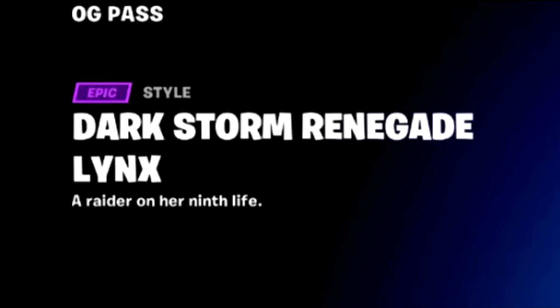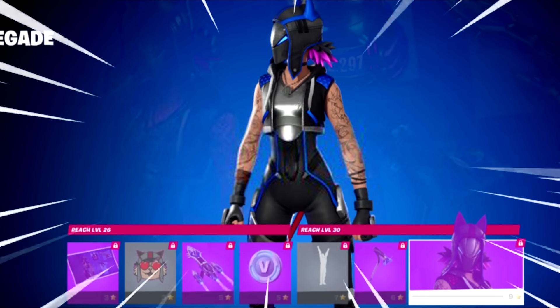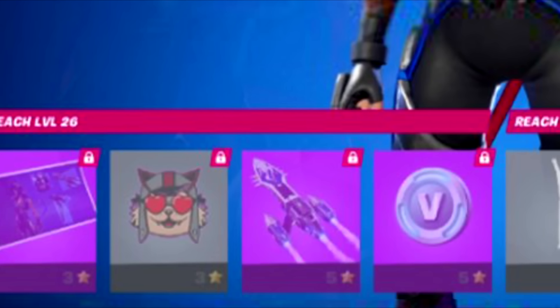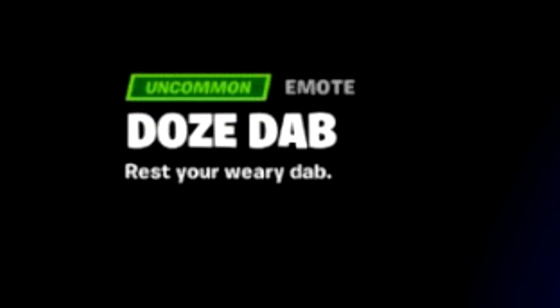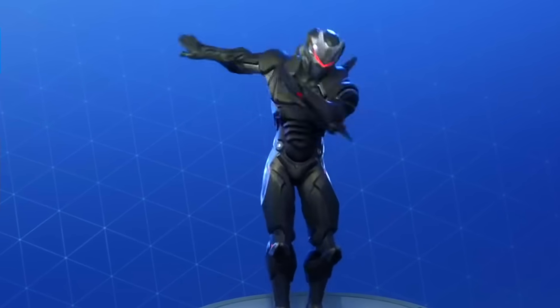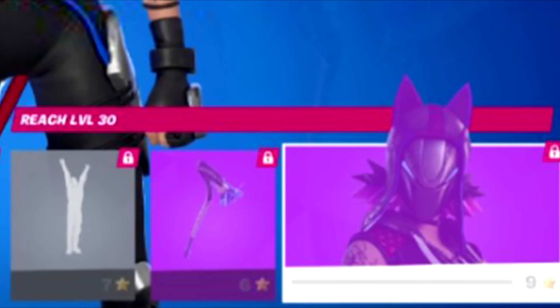This skin also comes with an edit style which is gonna be the Darkstorm Renegade Lynx. It also comes with an awesome loading screen, a free icon, a glider, some more V-Bucks, and the Doze Dab emote — a remaster of the Dab emote from Chapter 1. On top of that we've also got an amazing pickaxe to go along with this skin.